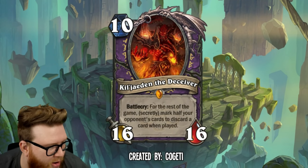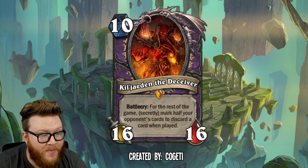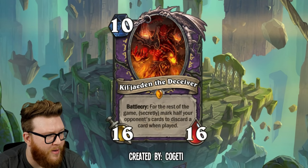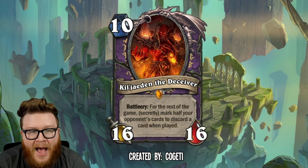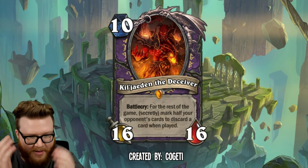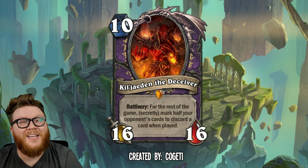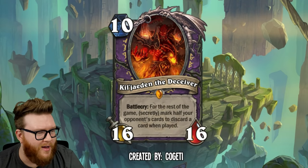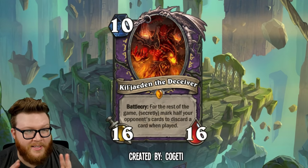We also have his pair from Kogeti — Kil'jaeden the Deceiver as well. Another 10 mana 16/16 for Warlock. This one has a Battlecry where for the rest of the game, you take all of your opponent's cards in hand and in deck, and half of them are going to have this negative effect applied where anytime they play them, they're going to discard something. So your opponent has this decision point every time they play a card — oh god, is this going to discard a card? Because they don't know — it's secret, which is borrowed from Fate Spinner, a keyword that's only been used one time that I can recall.